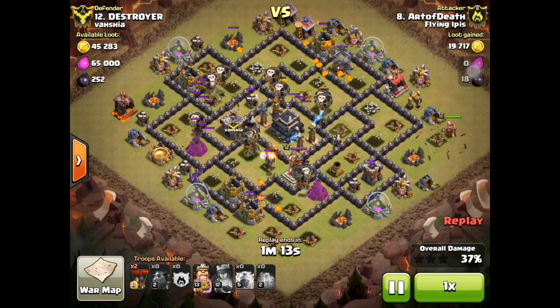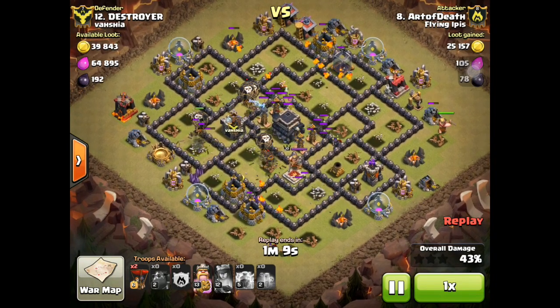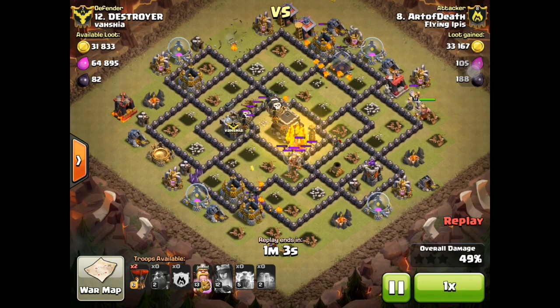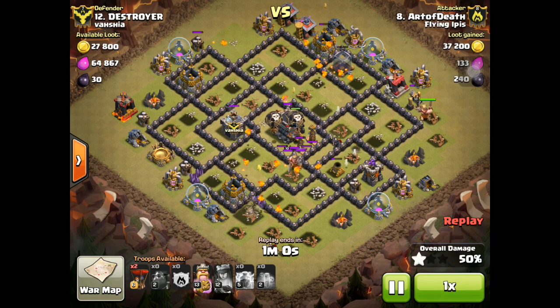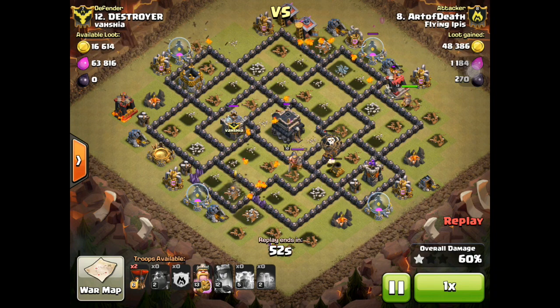Drop the key. Get all the hounds popping — one hound left, give me another 10 minions. Oh, I have two hounds left. This is a Town Hall 9 account — great strategy, provided the orientation of the base is right.